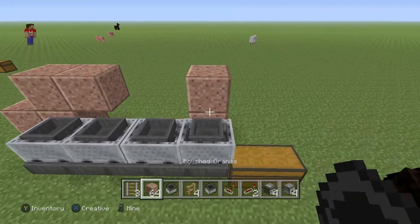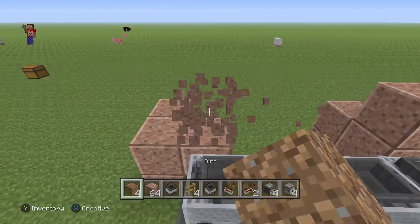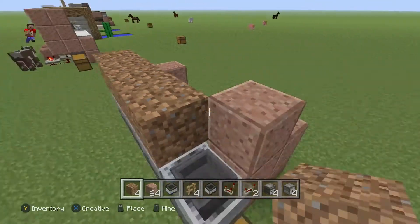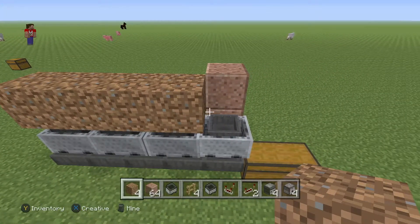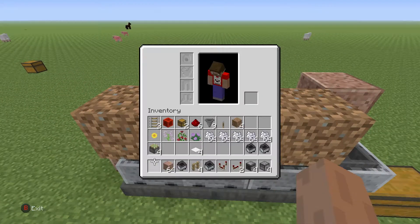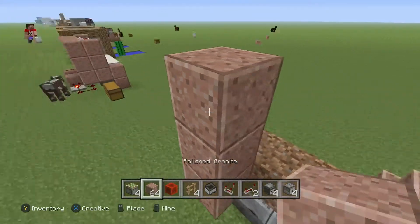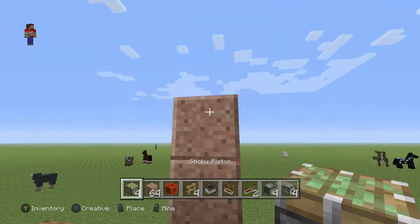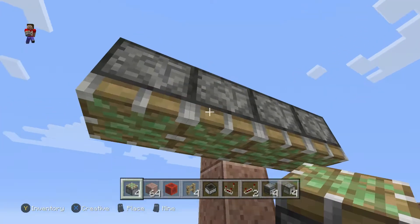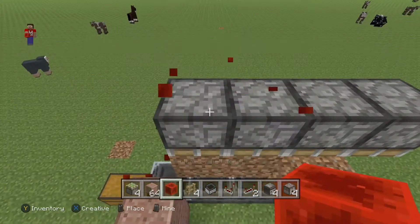Next we are going to place our dirt directly in the blocks above the hoppers. We are going to need to use our sticky pistons to place four blocks — one, two, three, four. Then you can use your block of choice. We are going to place sticky pistons and push it down using redstone. We are going to need the block of redstone. Now we are going to need to put sticky pistons facing downwards onto the dirt on all four slots — one, two, three, and four. Then grab your redstone block and place them so all the pistons move down.